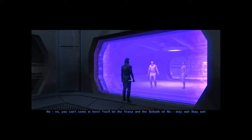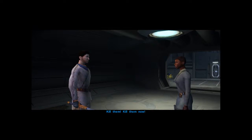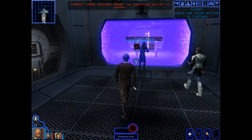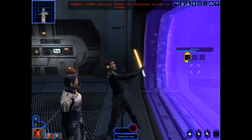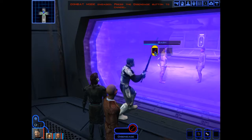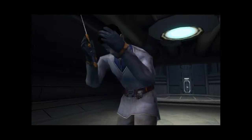You can't come in here — you'll let the Firaxa and the Selkath in. Stay out! I won't let you open the door for those monsters to get in. I'll suck all the pressure out of the chamber — that'll stop you. Kill them now! Wow — so they're crazy. Guys, you may want to assist me in this or we're going to die. 60 seconds to complete depressurization. What am I doing? Oh, I can't breathe. 64 seconds to complete depressurization. 42 seconds to complete depressurization. You guys are getting dead.